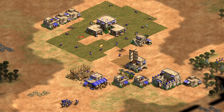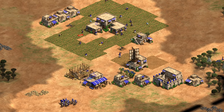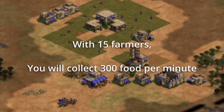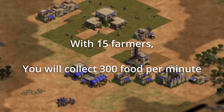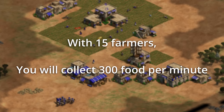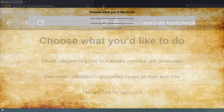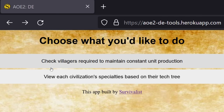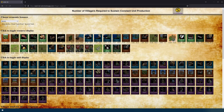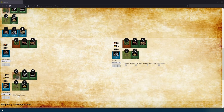At some point, getting to Castle Age is pretty important, so don't feel like you have to keep your stables running at all times. With 15 farmers, you can collect 300 food in a minute, so skipping a production cycle or two can be fine in order to get Castle Age started. Understanding eco balance will allow you to efficiently adapt under any situation. This app that I built allows you to calculate the optimal eco balance for any unit production. It only gives you the balance you need for constant unit production, so you need to use this balance and then put a few more villagers on whatever resource you need to float enough for upgrades.